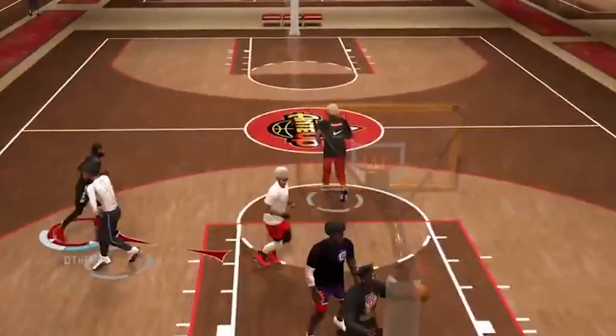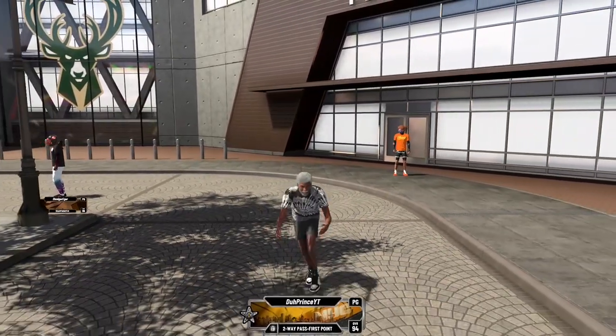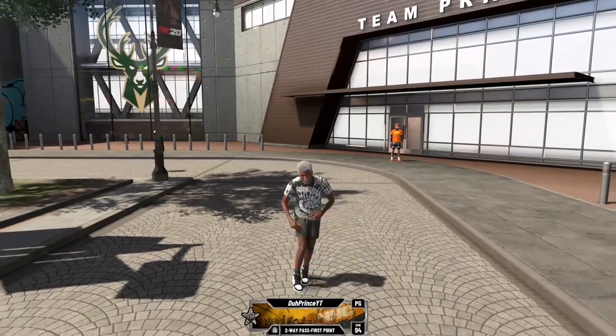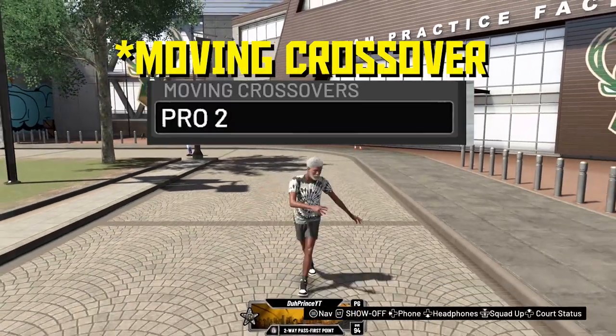I'm gonna keep this video very short and sweet because this move is not that complicated. The only dribble move, dribble style, animation, or signature style you will need for this is size up package Pro 2.